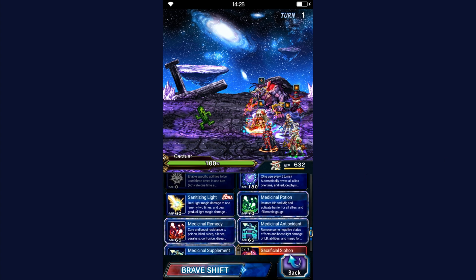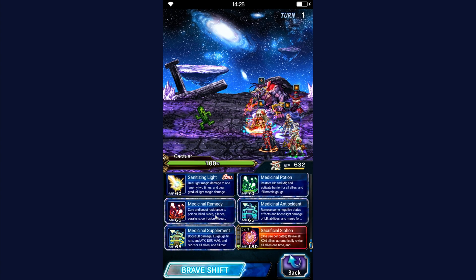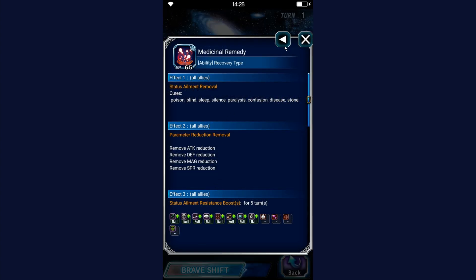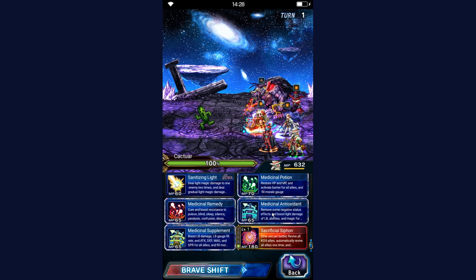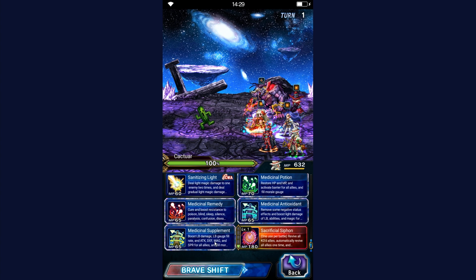We've got Medical Potion, which I feel is rather cool for the Clash of Wits boss fight specifically because we need that fixed MP restoration. The healing — I don't really care much about it. But the morale gain and the fixed MP, that is really cool. We've also got resistance stuff, which is nice for healers. And the Antioxidant, which removes all imperils — super cool — and on top adds a minor light amplification and also 250 Moral Boost.